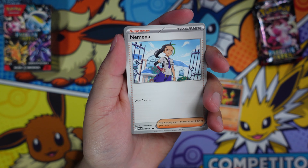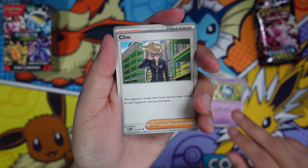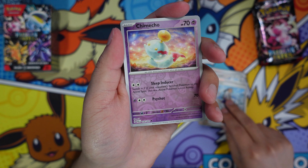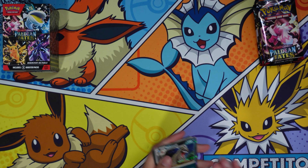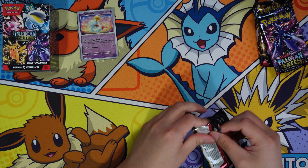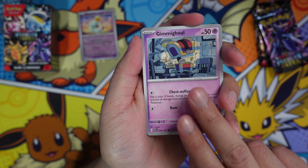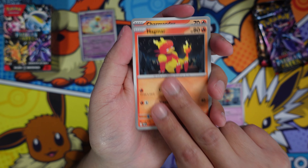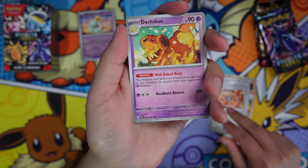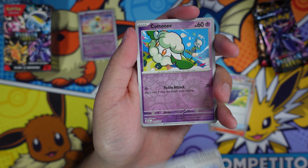Technically we're still missing the Mew shiny as well, and Jameseko, and Miraidon. Gardevoir and Penny — though Penny is quite cheap so I feel like I can easily trade for her. The other two are a little more on the pricey end, so it would be nice to just pull my own.